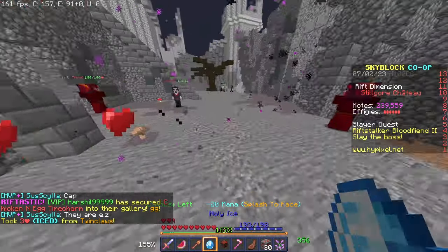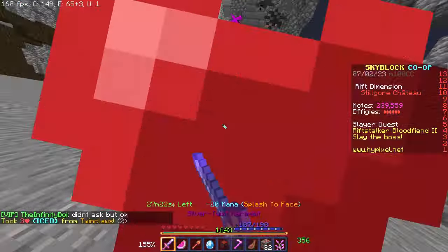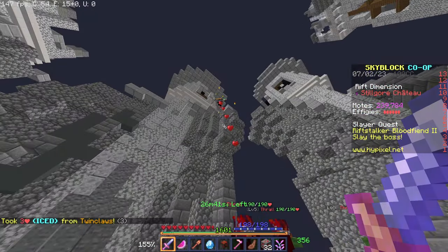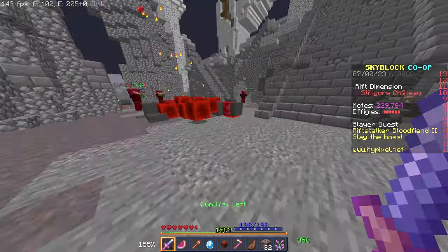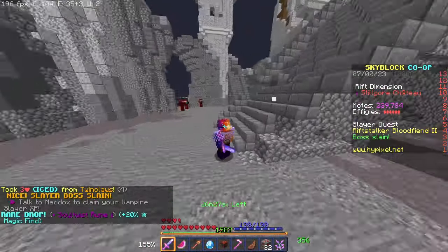When you hear that Sound Cue, you need to swap to your Holy Ice. Just like before, stand on the green stuff in this area. It's also going to spawn some additional enemies — you can kill them pretty easily. You can stand in the middle until you hear a Sound Cue, then move away. Splash your face with Holy Ice, heal a bit, and you should be able to kill it easily. That's pretty much a Tier 2.